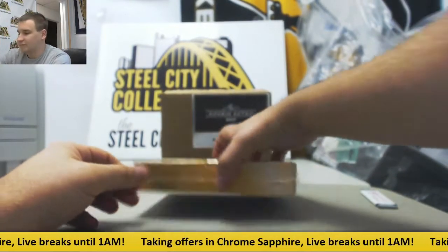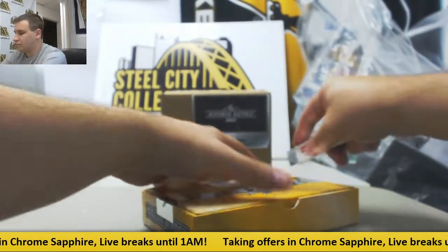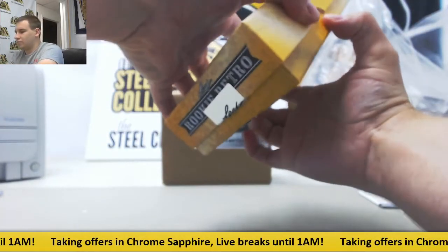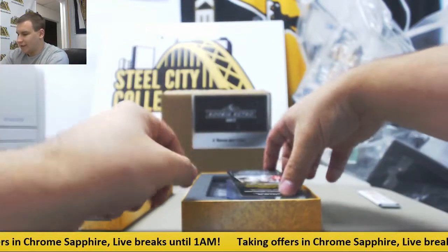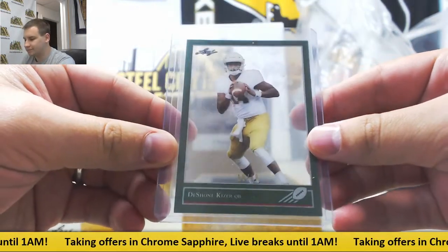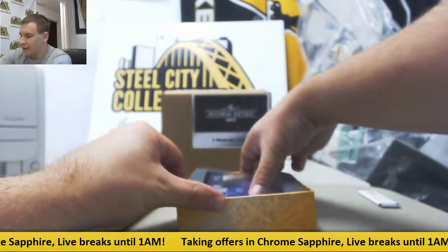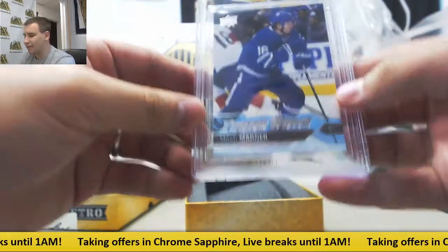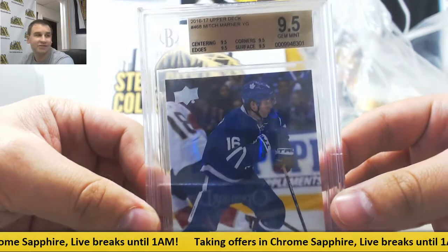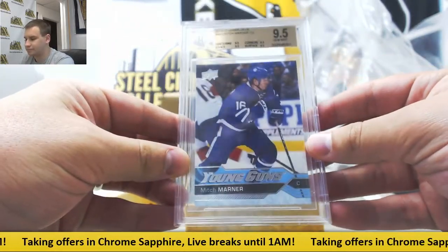Box number four. We have a green parallel numbered to 10 — DeShawn Kaiser, 10 of 10. And your graded card is a nice up-and-comer: Mitch Marner Young Guns, 9.5 gem — that's a Quad 9.5 from 2016-17 Upper Deck Series 2 for the Maple Leafs.